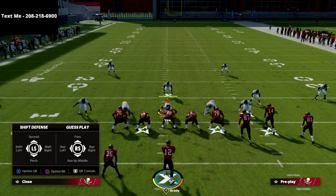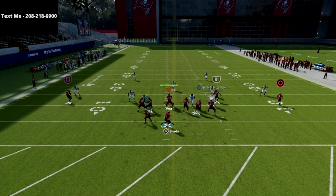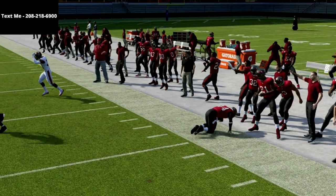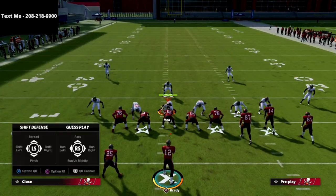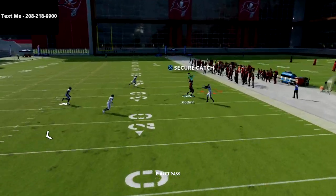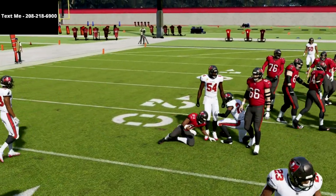The next thing I want to show against Tampa 2 is the corner route to the R1 receiver — all you're going to do is pass lead it up to the outside, just like that. Cover 2 does a decent job especially if it's backed off, but if it's pressed Cover 2 — meaning they press like this — they're not going to have a chance at stopping this. If that corner is pressed on the outside, it's a lot more open. Practice mode with the instant sheds drives me insane, but you can see the concept clearly.